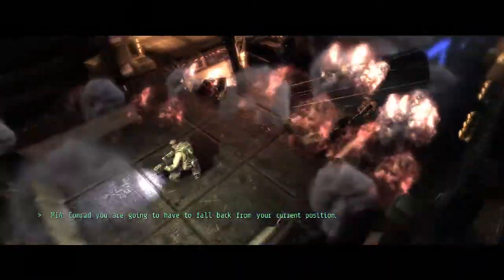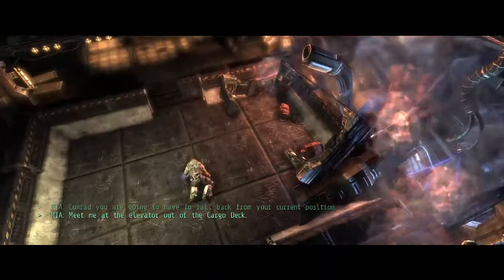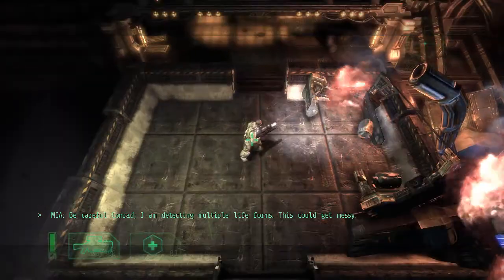Alien Breed 2 Assault is a twin-stick shooter available on Steam, Xbox Live Arcade, and soon on PlayStation Network. It's a direct sequel to Alien Breed Impact, also available on Steam and Xbox Live, so if you're interested at all in keeping up with the storyline, you should look for that one as well.